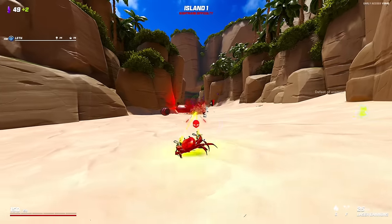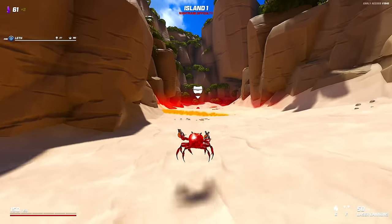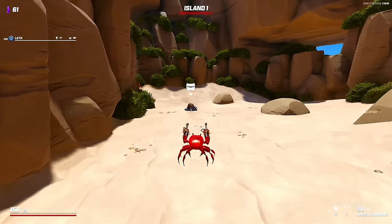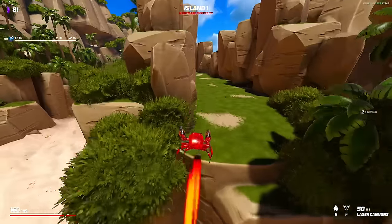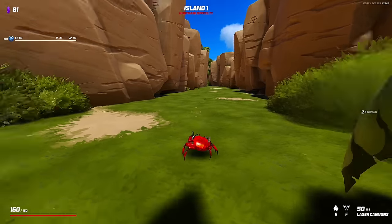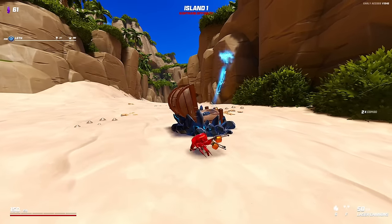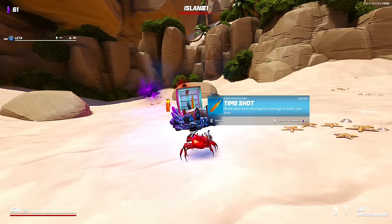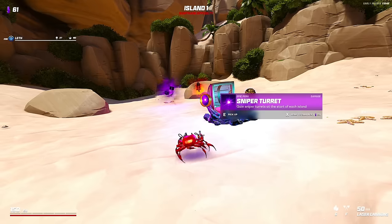Maybe they've rebalanced damage too, because it seems like the crabs only have like a couple of health. There are two new brand new mini games, new weapons, the laser cannon. The seagulls are kind of whack — what's up with this thing? Has this always been here? Why have I never seen that before? Maybe it's new. We've got time shot. Well, that's kind of bizarre with how little damage everything does.